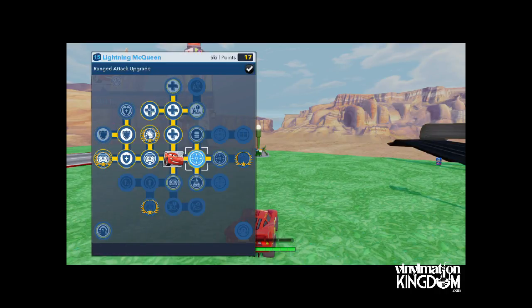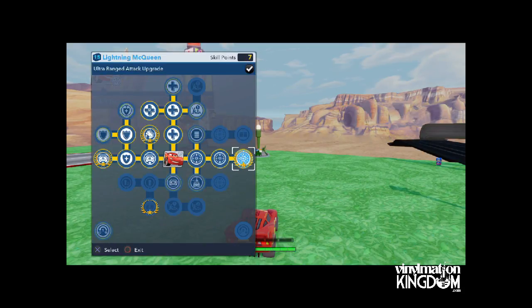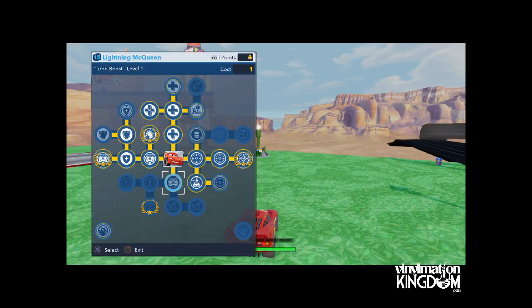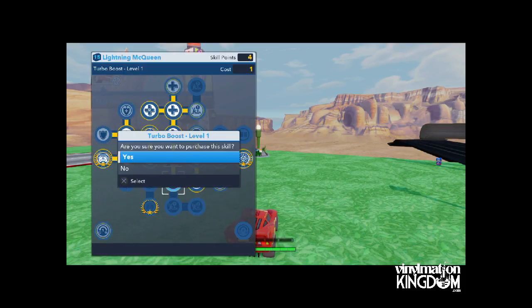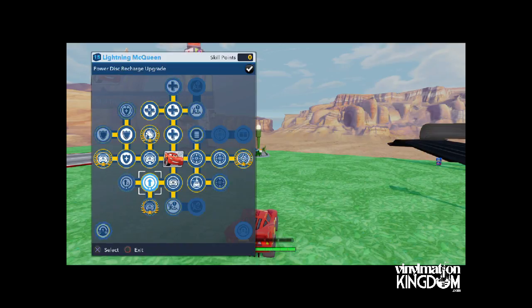On the right we have range attacks which increase his weapon abilities - I like using the weapons. Tire Fire increases these weapons, and Turbo Boost Power recharges them. The reason they're pretty much all the same is that the car characters have got pretty much the same skill tree - there's nothing amazingly different, it's just health regeneration, jump, and weapons.